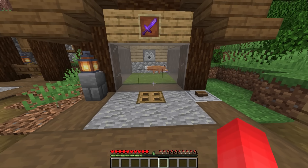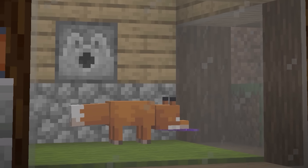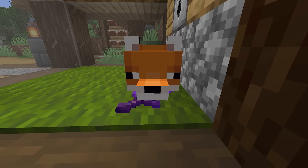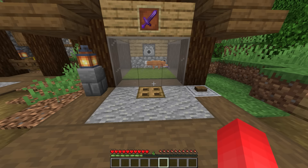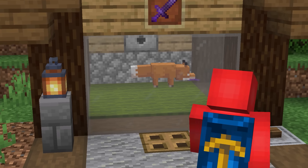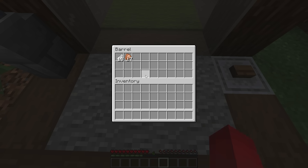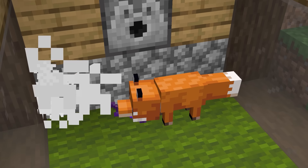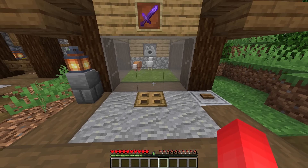Number eight: foxes in Minecraft seem pretty adorable — unless you're a rabbit — but that's only because you haven't seen them at full force. It's entirely possible for a fox to hold a sword in its mouth and completely use it. Not only does this make for a great Zashian cosplay, but it can be really beneficial — you can use a fox with a fire aspect sword to make cooked chicken farms. So if you see one holding a sword, you might want to back away, or at least keep your chickens in the coop.